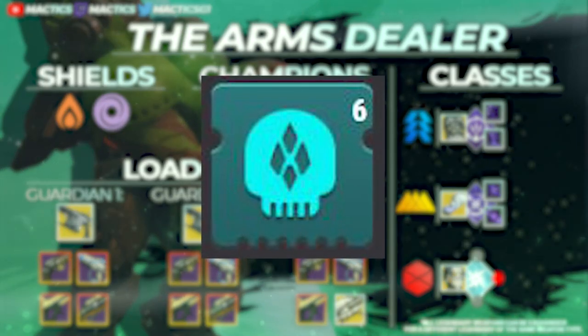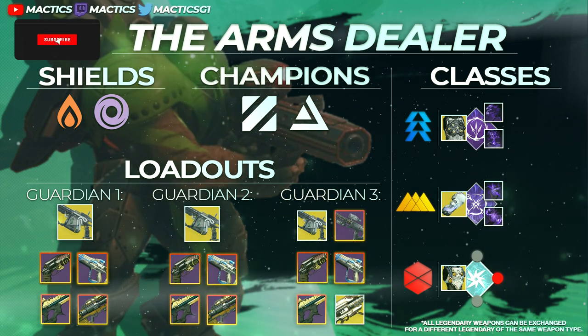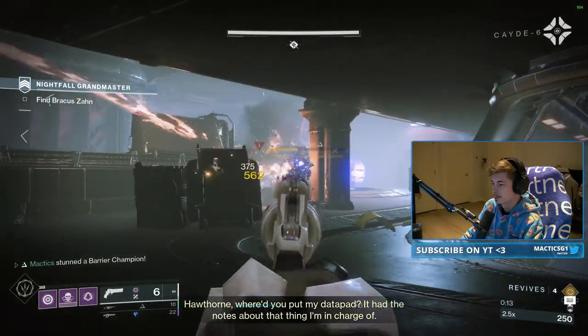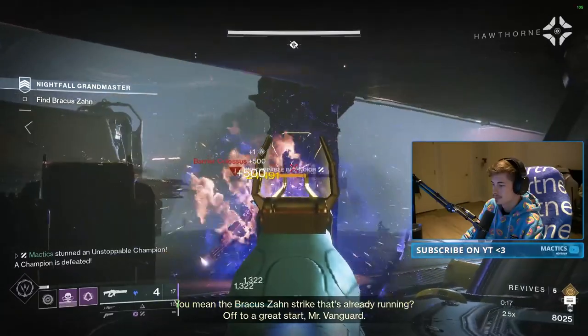I also recommend having a Lucent Finisher mod somewhere on the team. All three classes bring equal value to the table, with each one opting for a burst damage super to drop the boss instantly. Begin the strike by dropping the Barrier Colossus and Unstoppable Incendior, along with the Void-Shielded Incendiors and other Trash Mobs.